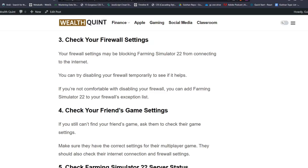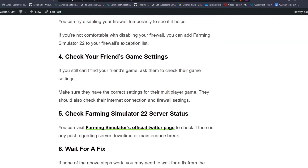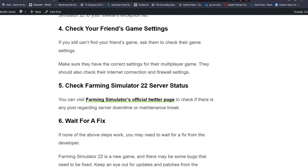Solution 4: check your friend's game settings. If you still can't find your friend's game, ask them to check their game settings. Make sure they have the correct settings for the multiplayer game. They should also check their internet connection and firewall settings.